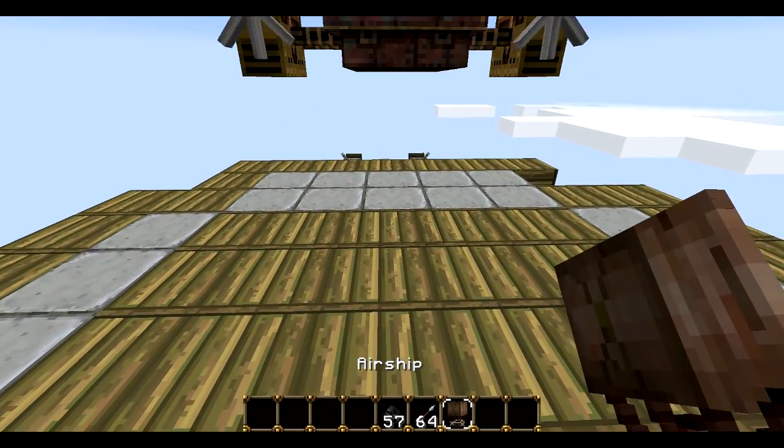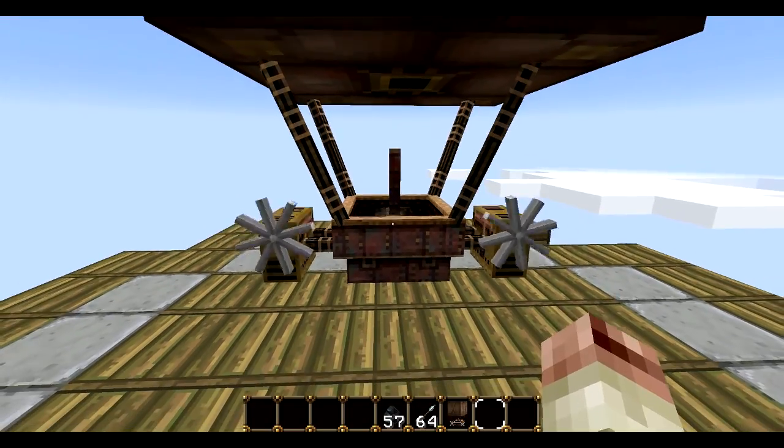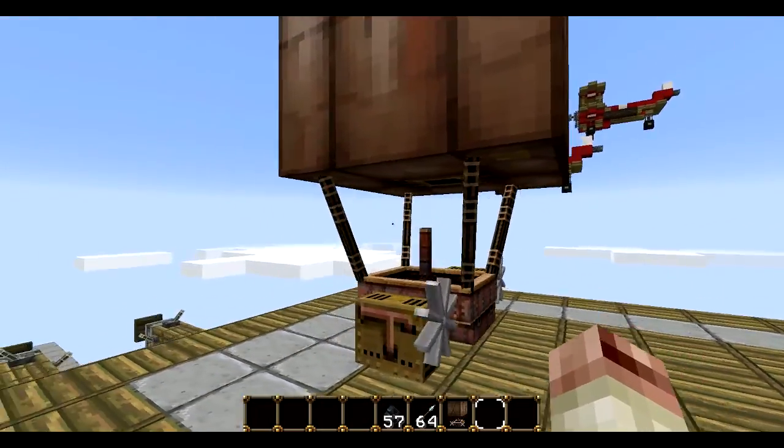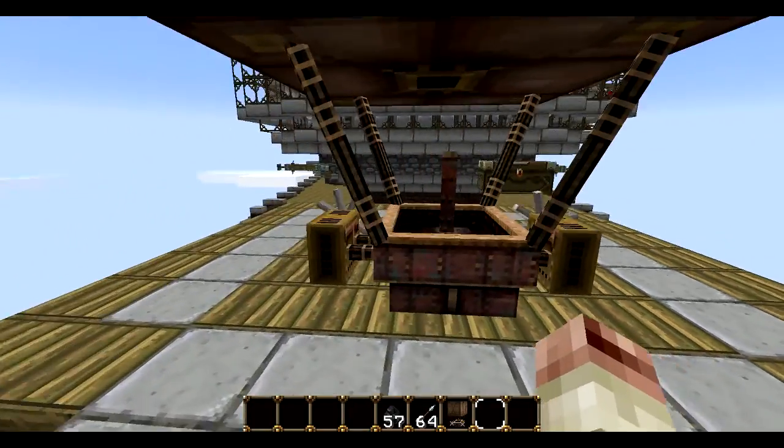If we set the Airship down here, just by right-clicking — there we go. It will float down slowly, and I think you have to admit it looks pretty cool. It's got two engines there, it's got the balloon — it's so cool.